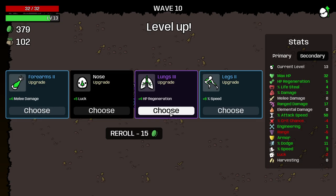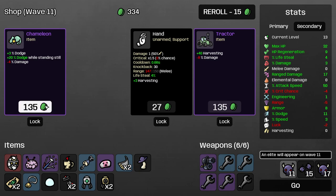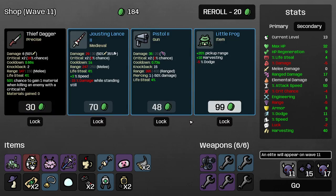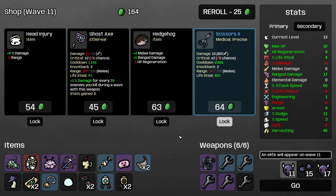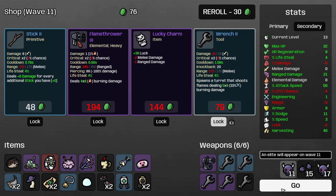Do I just take the HP regeneration? I think that's the smarter play. Do I want this? That's a lot of harvesting right now — not right out the gate. I don't want to lose dodge. Range — make sure we'll lock that and we'll go. Boss wave, here we go. Where are you at?